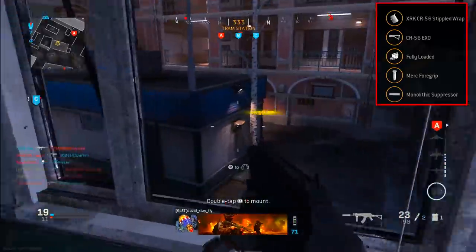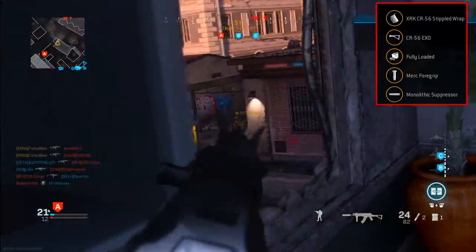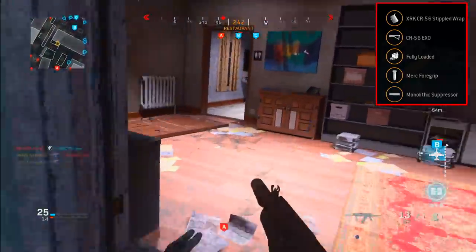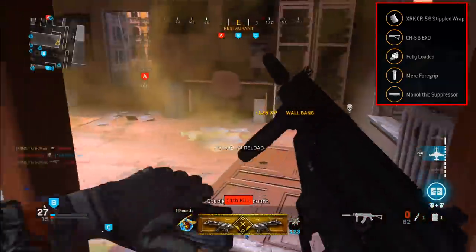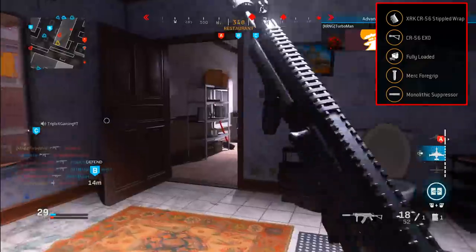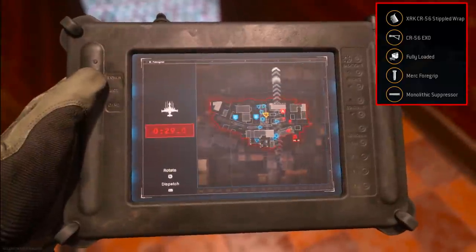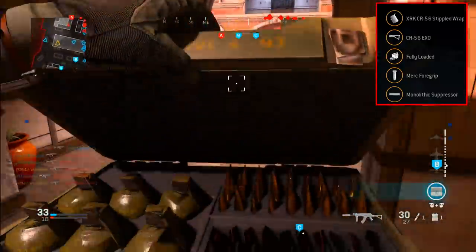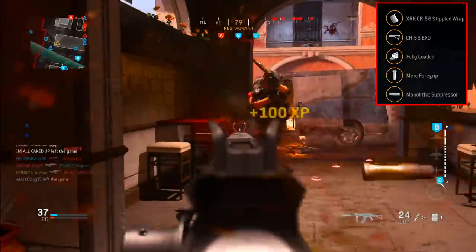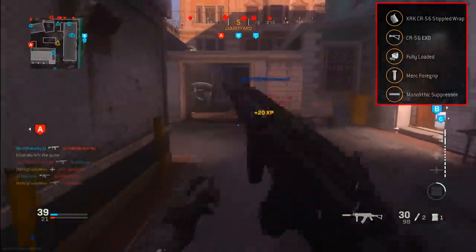For the stock, we're using the CR-56 Exo Stock, which gives us more aim down sight speed and aim walking movement speed. I'm choosing this over No Stock because No Stock adds a bit of recoil — when you're flanking solo you'll often get into long-range gunfights, and No Stock won't help with recoil at all. You're better off with something that gives you more mobility. When engaging at long range, strafe left and right to make it harder for the enemy to shoot you. For the perk, we're using Fully Loaded since we're not running extended mags. For the rear grip, Stippled Wrap again so we can pull up our weapon as fast as possible. For the underbarrel, we're running the Merc Foregrip, which helps with long-range recoil control and close-range hipfire accuracy.